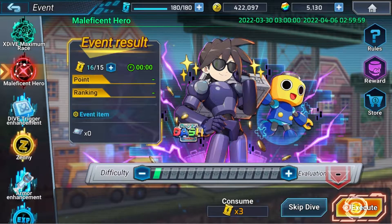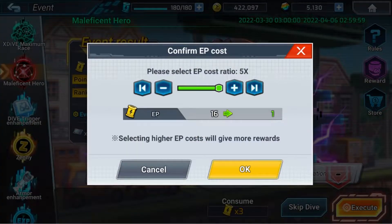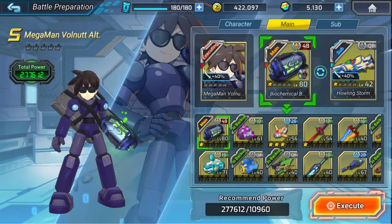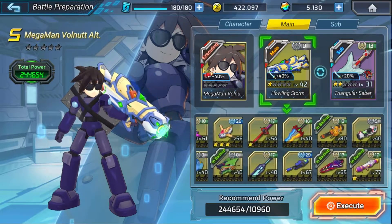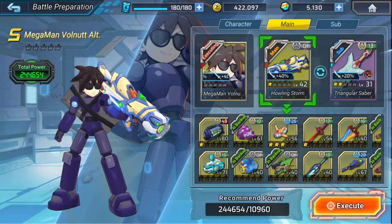Hey guys, welcome to my video about the Maleficent Hero event for Mega Man X Dive. First things first, you're going to see me select Mega Man Volnet Alt, Howling Storm, and Triangular Saber. The Howling Storm and Mega Man Volnet Alt will give you bonus points.